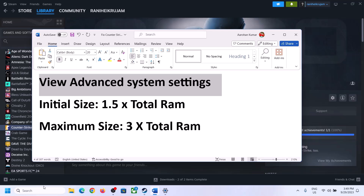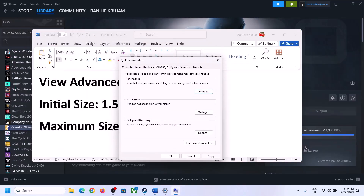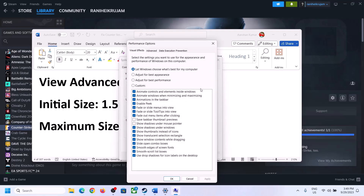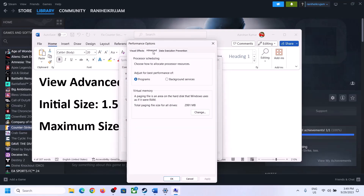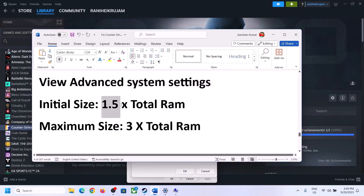The next step is to increase the virtual memory. Type 'View Advanced System Settings' in the Windows search box, click on it, then click the first Settings button. Go to the Advanced tab and click Change. Uncheck the box which says 'Automatically manage paging file size for all drives,' then select the drive where the game is installed.